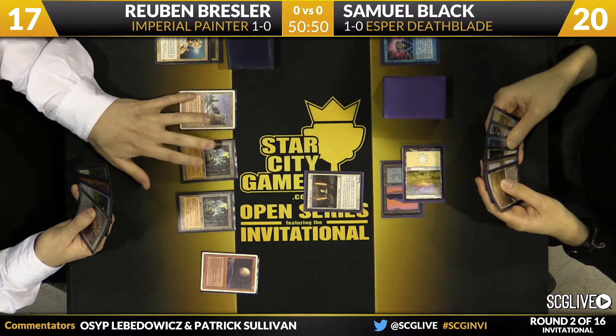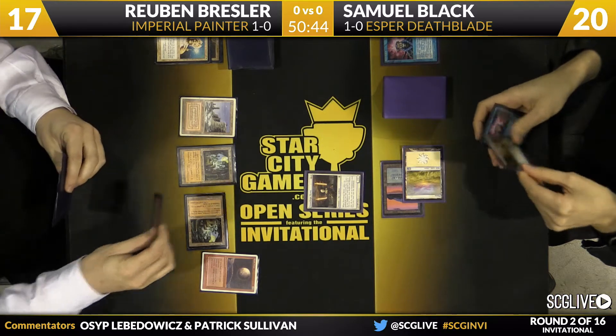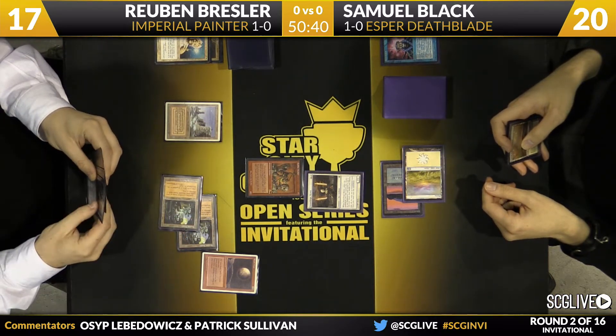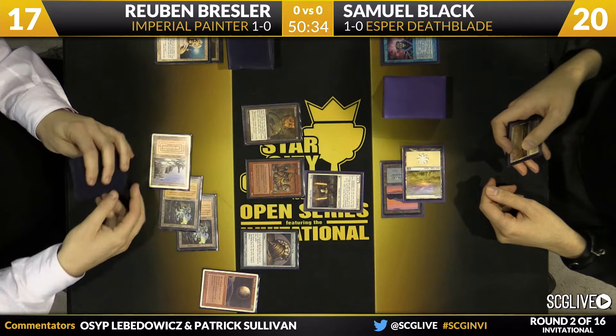Ruben draws an Ancient Tomb — which is a mountain because of the Blood Moon — so he's not going to take any more damage from those Ancient Tombs. Ruben has the entire combo ready to go here, but he's not going to lead with the Painter Servant just yet. He does have the Grindstone, so Sam doesn't have many outs.